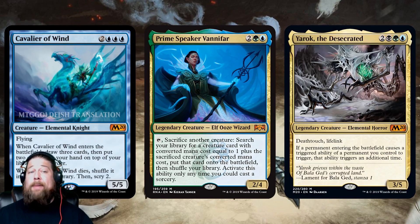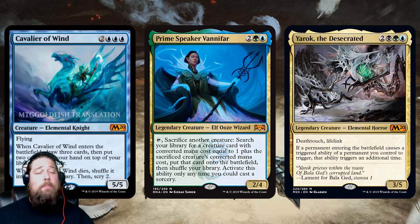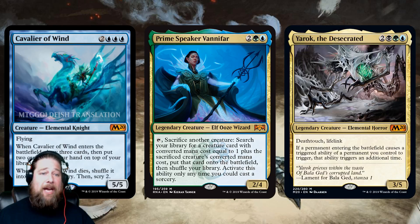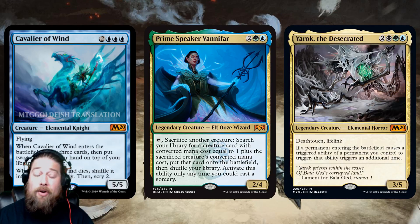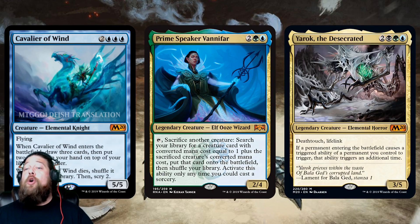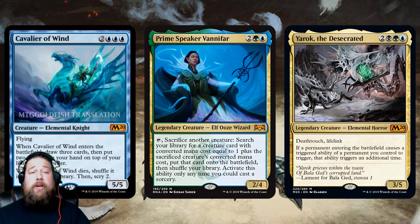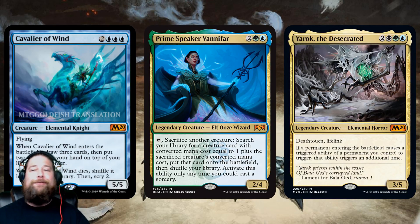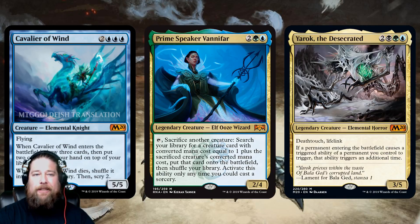Also, Yarok is coming, and Cavalier of Wind — when you boil it down — draws you a card when it enters the battlefield. With Yarok out, you're doubling up that trigger, ending up plus two cards, and that's what Panharmonicon decks want: card-advantage-generating enter-the-battlefield triggers.